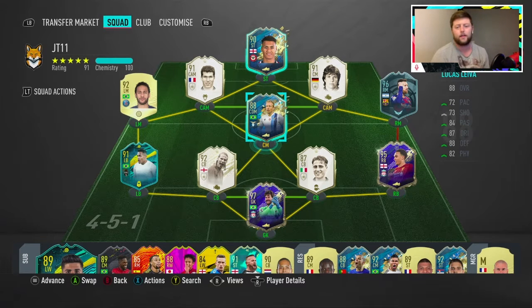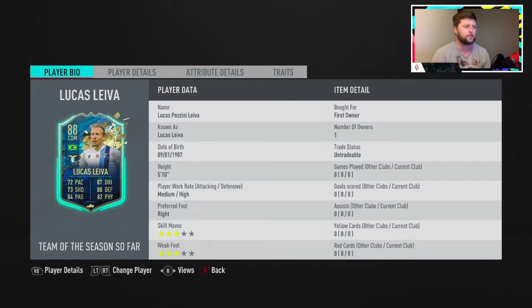What is going on guys, today we are looking at Team of the Season Lucas Leiva - the next player in the rankings. We will have done Watkins before as he is the new SBC. Lucas Leiva comes in as the voted Team of the Season, 88 rated. We packed him untradable as well - the first player we've got untradable from the selection, so obviously one that we do not want when it comes to the guaranteed Team of the Season, hopefully.